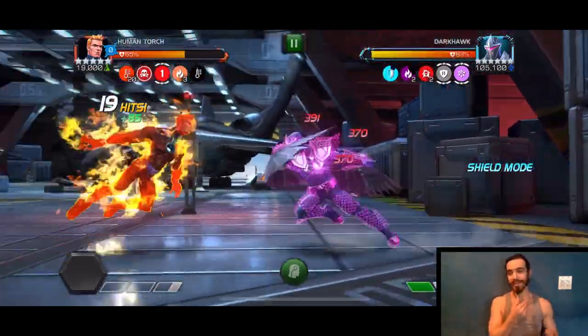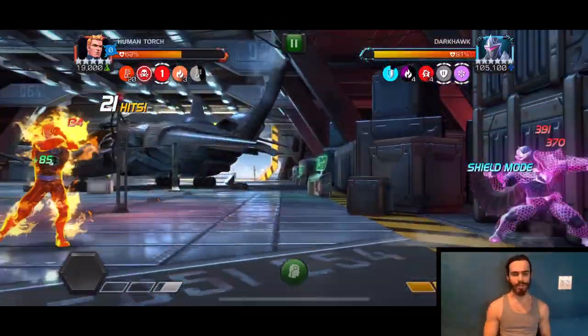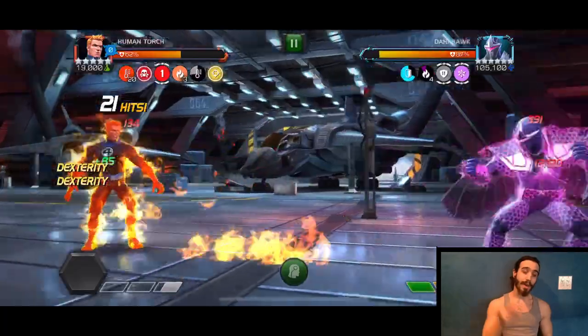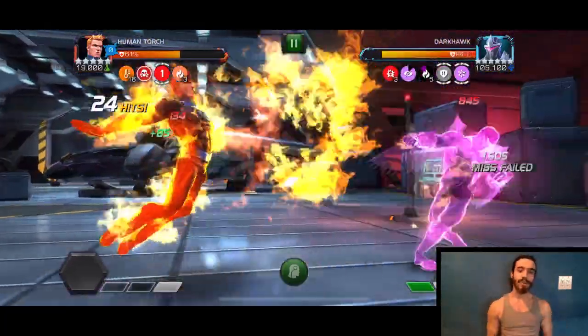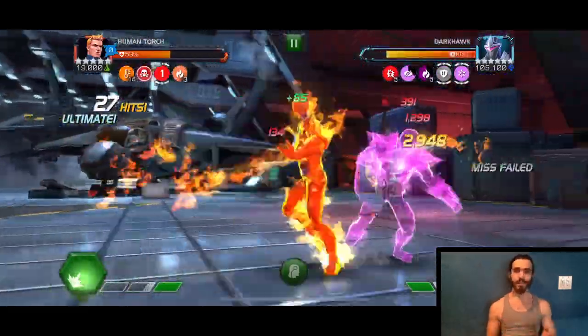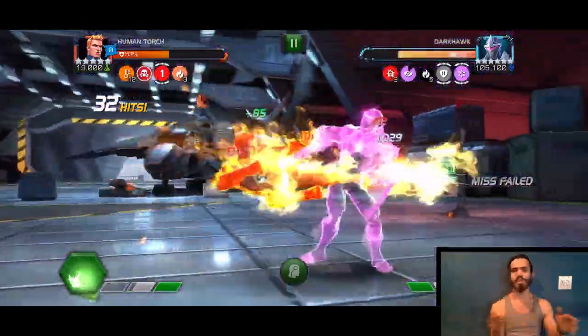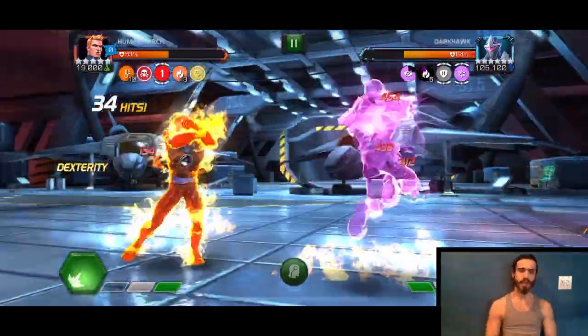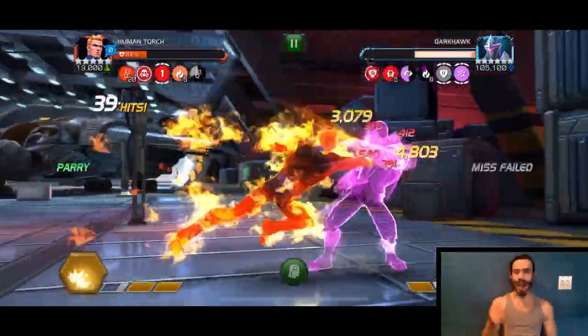This guy honestly isn't that bad of a boss if you know how to fight him. I take the stun immune Darkhawk in Alliance Quest pretty much every week, so I'm used to this method of intercepting him. Now if you want to practice this, you can go right into the Abyss of Legends — there's a Darkhawk there — and you can practice this intercept method. This works with any champion pretty much; Human Torch is just so great for it because he ignores the miss on the special two.